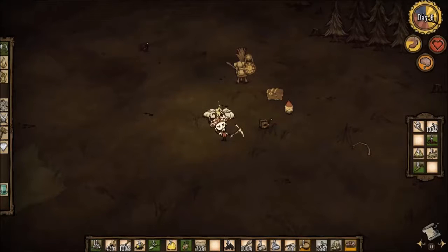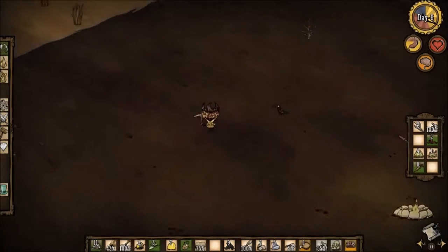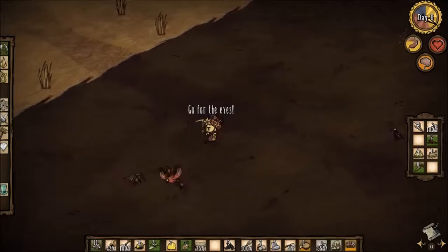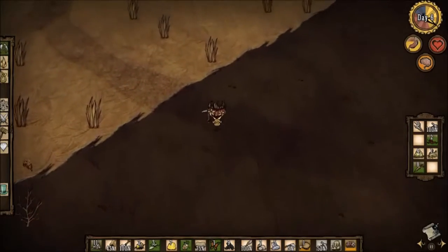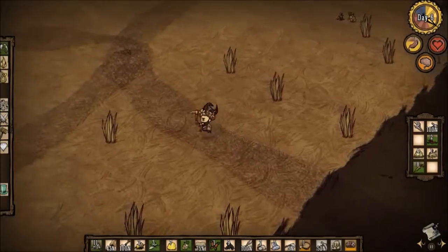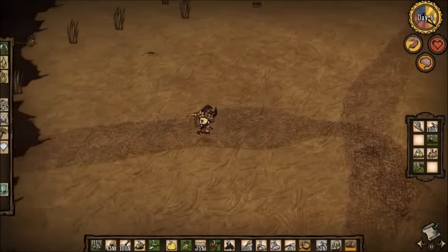Hey there everyone and welcome to episode 2 of Don't Starve Solo. We are going to start this off by going and collecting some rocks, and we're going to get our alchemy engine created so we can finish off making some of the things we need to make.